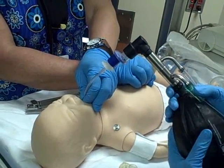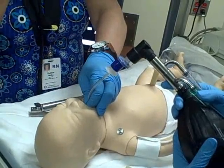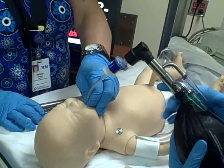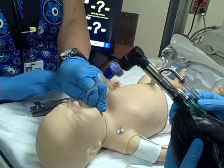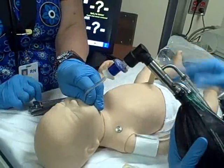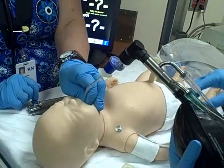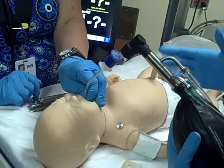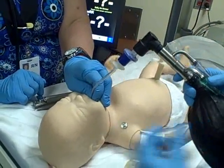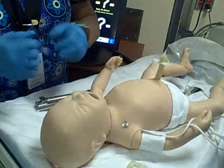So she's evaluating again — heart rate's 130, and the baby's starting to respond. I can see that the baby's starting to take breaths between our bagging. At this point, we can see that he's making respiratory effort and moving. The simulator in this case would want us to remove the endotracheal tube, and if we do that, the baby will start crying.